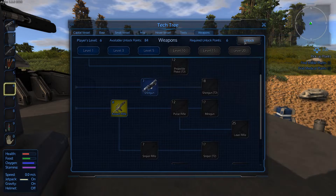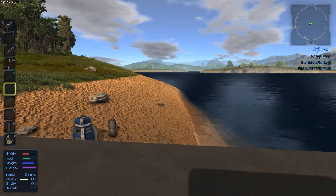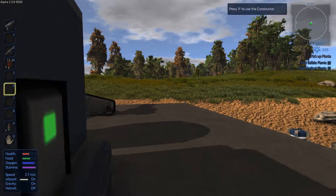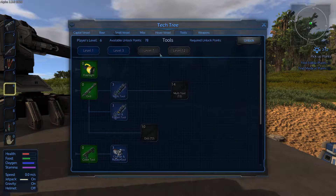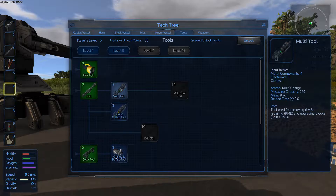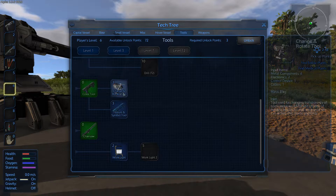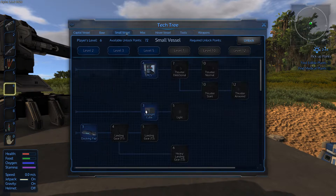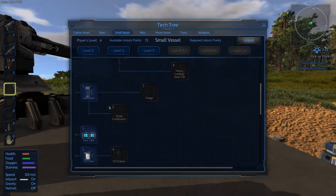While we're waiting, let's have a look at the tech tree. We've got plenty of points. I'm not interested in most of these just yet - I want a fridge. I can already make a food processor which is good. My next construction item will be a fridge and food processor. For weapons, an assault rifle - it's a lot better than getting tanked by that stupid walking ant thing.